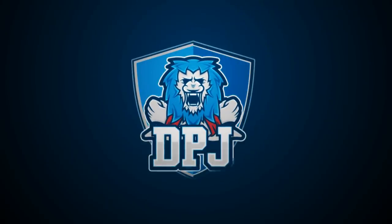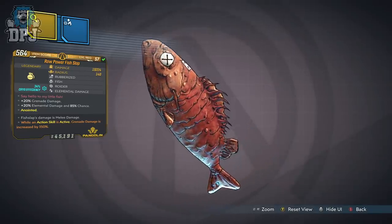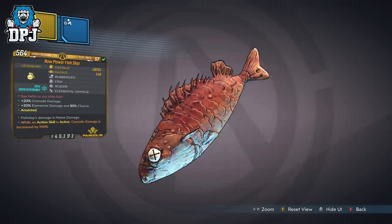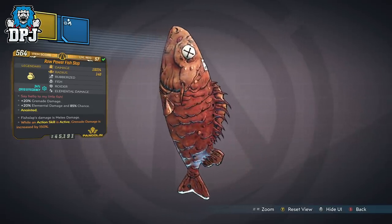With the Revenge of the Cartels, we see the addition of a new grenade mod called the Fish Slap. The grenade is not only crazy weird, but it's amazing at the same time if you can find certain variants.